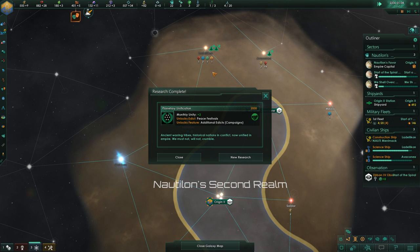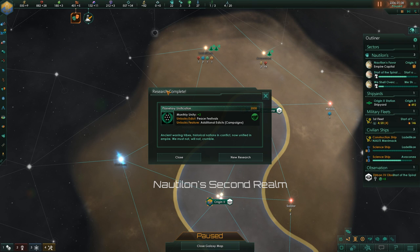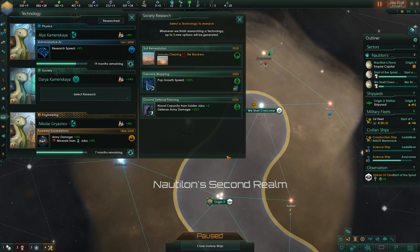Our research is complete — Planetary Unification! We can go for the Pacifist Edict: Peace Festivals, fostering the spirit of unity and good cheer through whole seasons of special events. We forget our fear of the xenos — happiness plus 11 years, plus 10 percent. We can have additional edicts and campaigns. Monthly unity plus two for free. Ancient warring tribes and historical nations in conflict are now unified in empire — we must not and will not crumble.